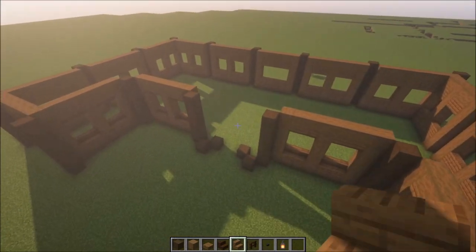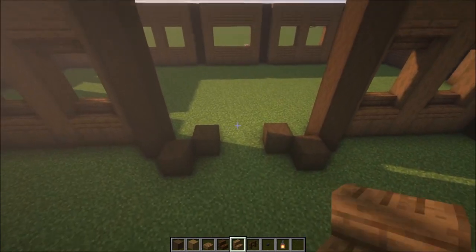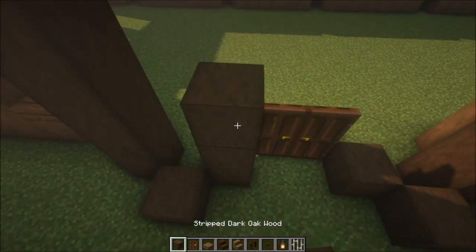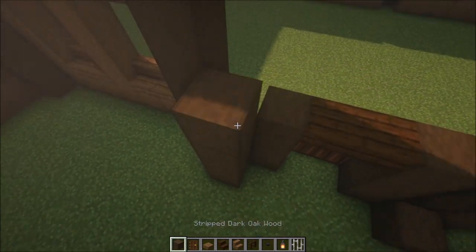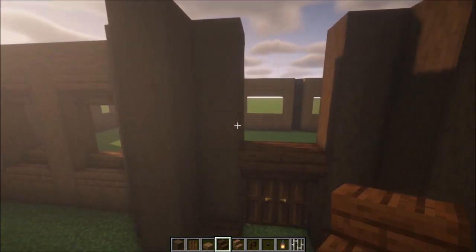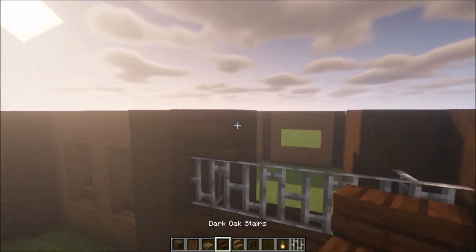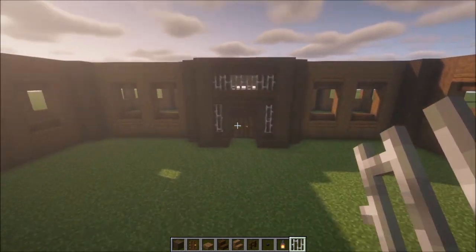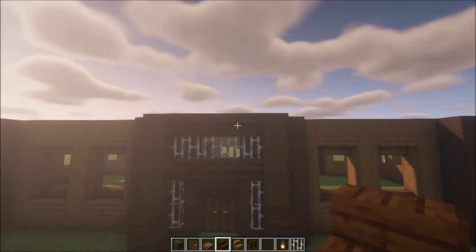Once you've got all the windows in it should look like this. Before we add the second floor, we're going to build the entrance. Take some dark oak doors and place them in like this, then build this up, add some dark oak stairs going across, and build the pillar up as well. Add some stairs once more going across, then add iron bars and some stairs on top. This indicates the entrance.